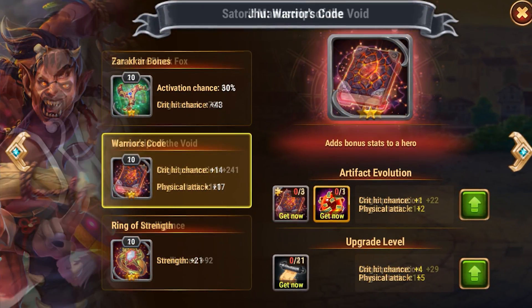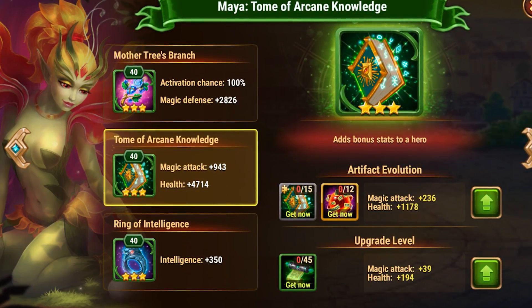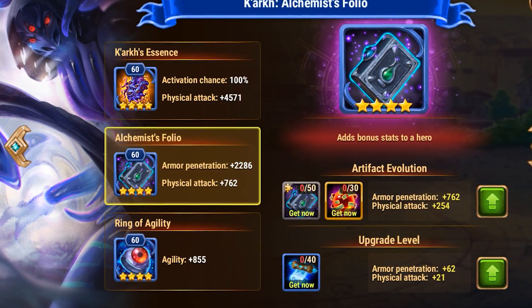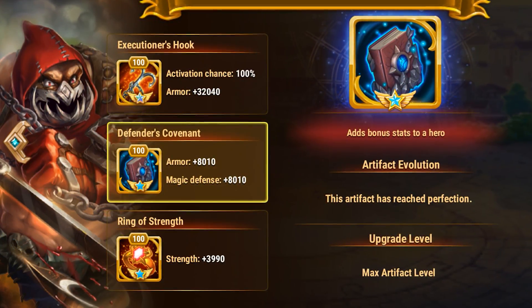Now, a word about books and rings. It's rather simple — they don't give any active bonuses in battles, but instead they increase a certain stat. Each hero has their own. By leveling them up, you will get a serious bonus, so don't neglect those!